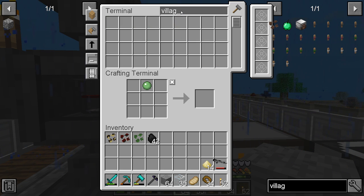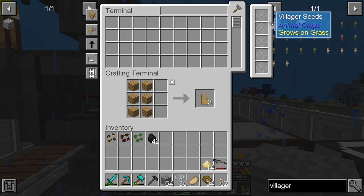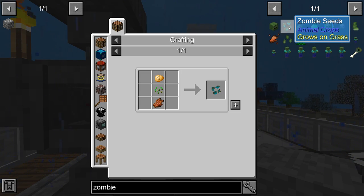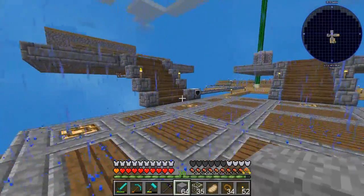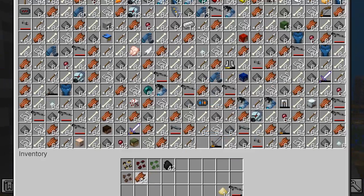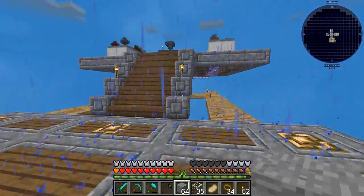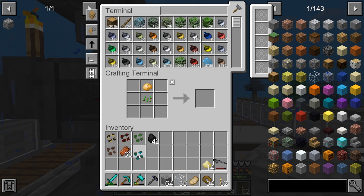Villager seed takes a seed, an emerald, and an oak door — kind of funny that doors aren't necessary for villages anymore. Then zombie seed needs rotten flesh. We're going to get these done pretty quickly, and then we can move on to other fun things in coming episodes.